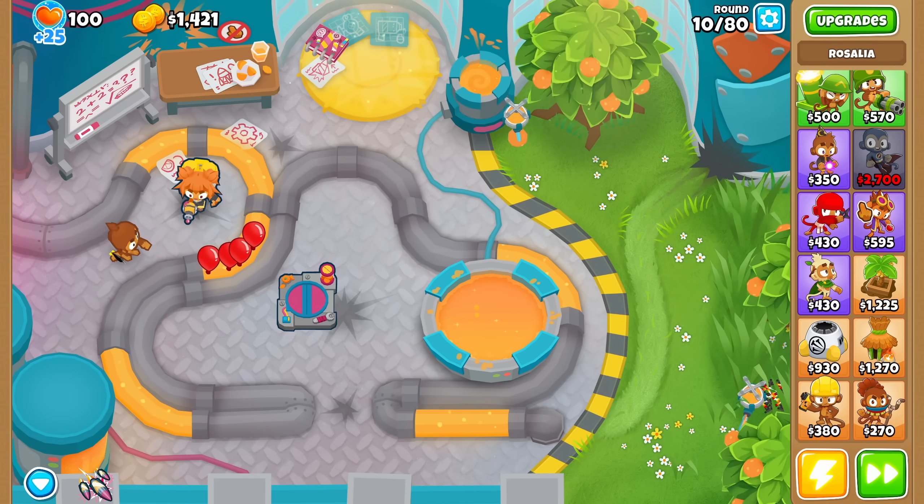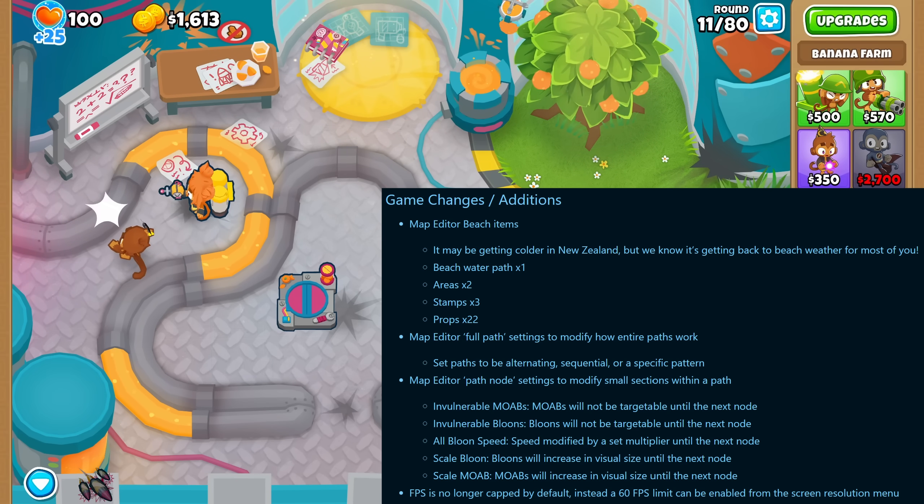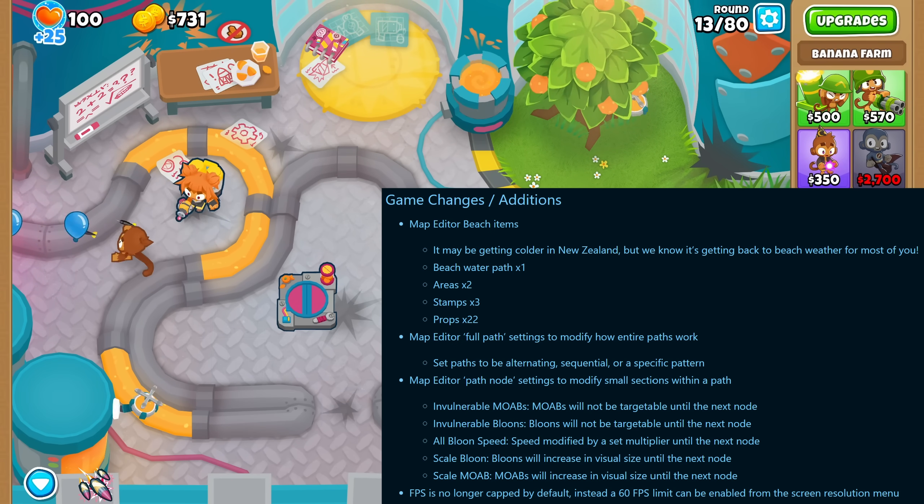The map editor has gotten some big changes. You can now create areas of the track in which MOABs or bloons get invulnerable, get increased speed, or even grow larger in size.